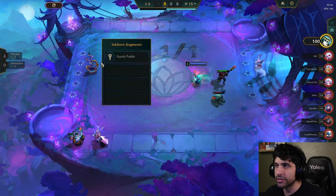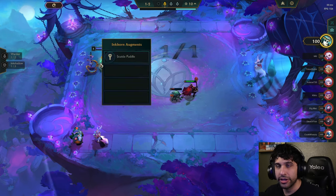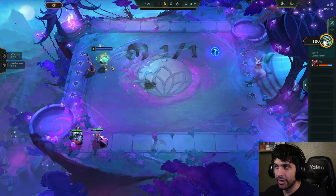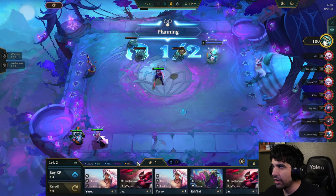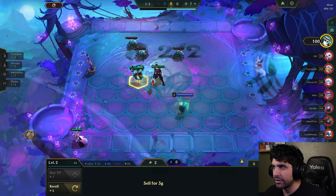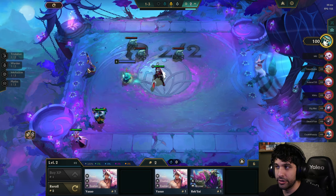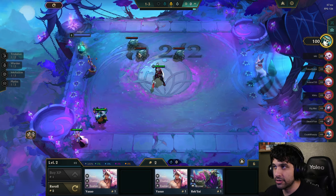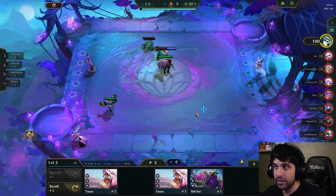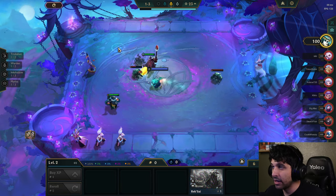I kind of skipped over the first part already, which is the portal called Scuttle Puddle. At the beginning of the game you usually get three portals to choose from — they're like little arrangements that change the game ever so slightly. For this one, Scuttle Puddle turns all the minions into little scuttle crabs that you kill, and they don't attack you. They give you a bunch of loot.